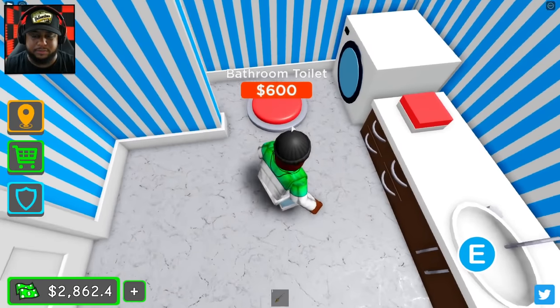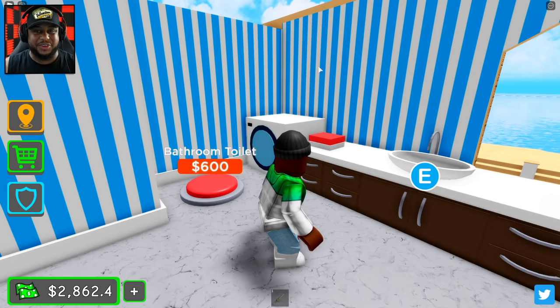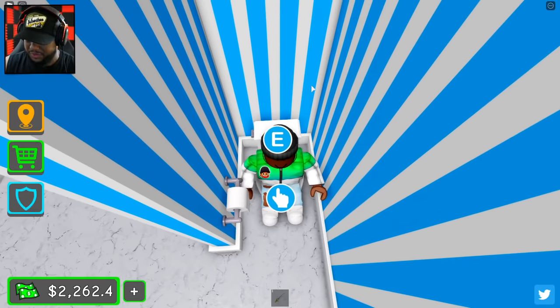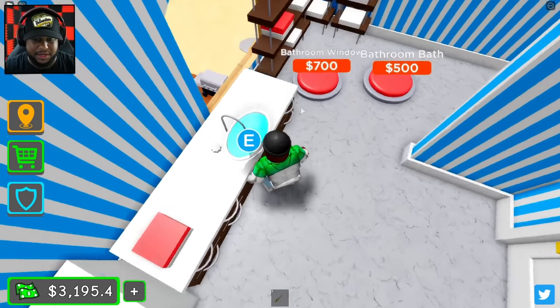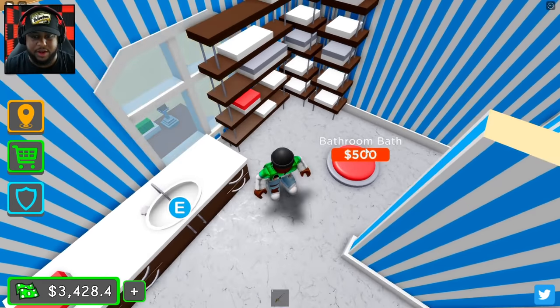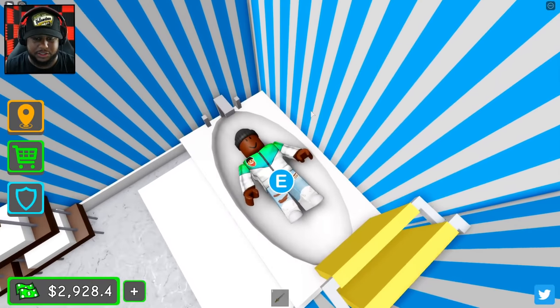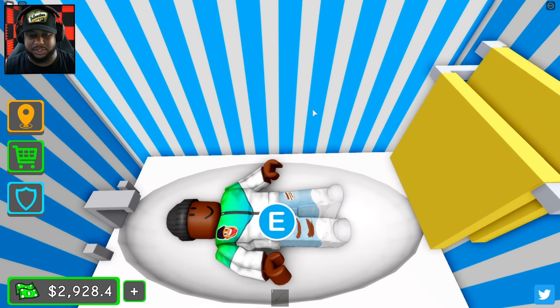Bathroom inner wall — I love this bathroom. The wallpaper, that blue and white, so beach-like. I like this color. Bathroom toilet there, which we can use. Let me go ahead and close the lid on that toilet. Wash my hands with an overflowing sink — we need to turn this off before the water starts coming down. There's the bathroom window, and then we have our bathtub right here, which looks like we can use as a bed if we want to.